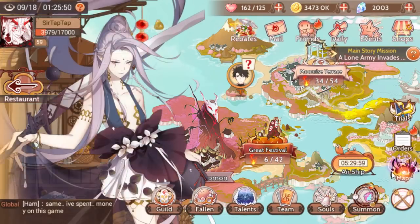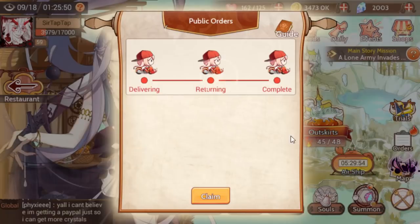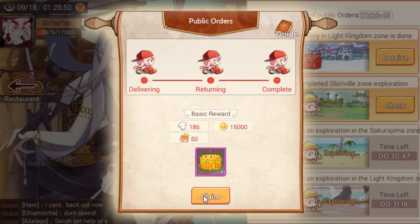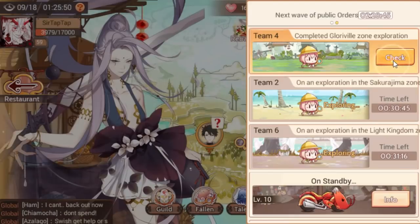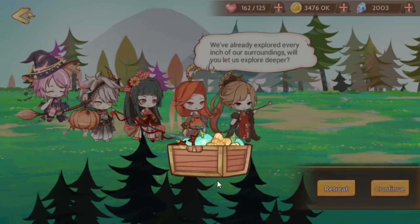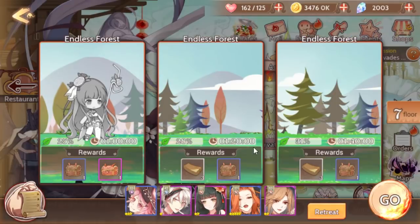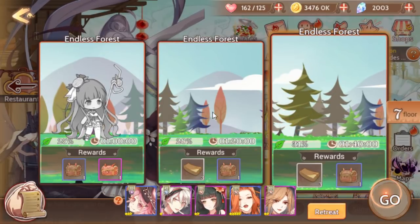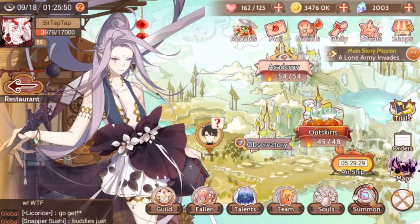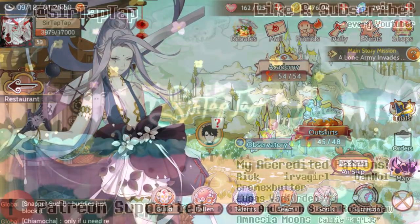Those are the two events currently going on. I believe a cheese and pizza limited pull event is coming up, so I'd recommend saving your embers for now. You don't want to pull off a banner casually, because when you pull on limited banners you're going to get non-banner characters mixed in anyway — that's just how it goes. So save everything for the banner. That's pretty much both events — hope that helps!